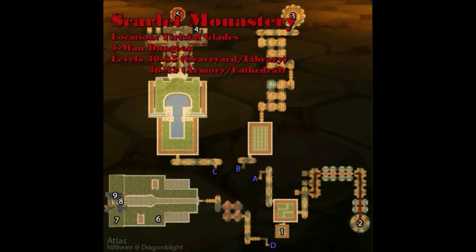Because the instance is split up into four sections, you will find that players of levels 30-35 are more suited for the Graveyard and Library, while players of levels 36-42 are a better match for the Armory and Cathedral.